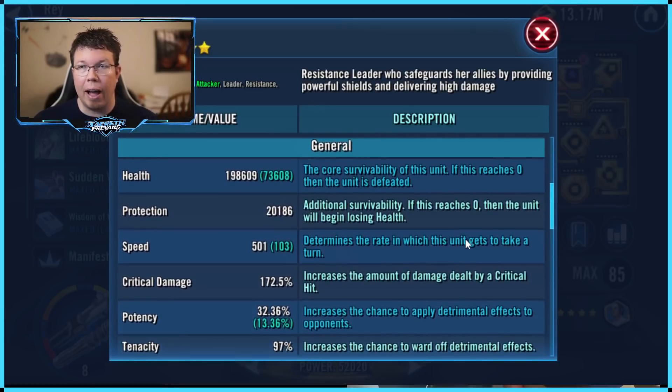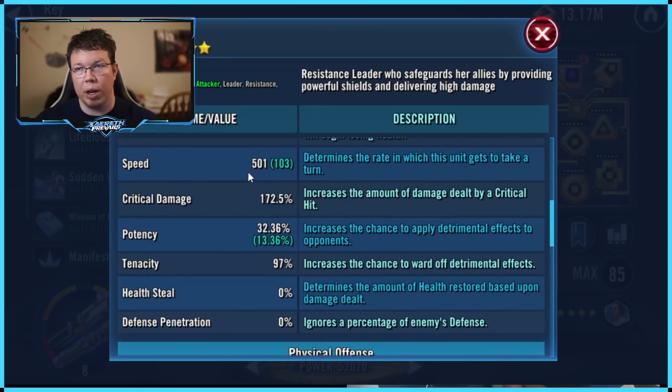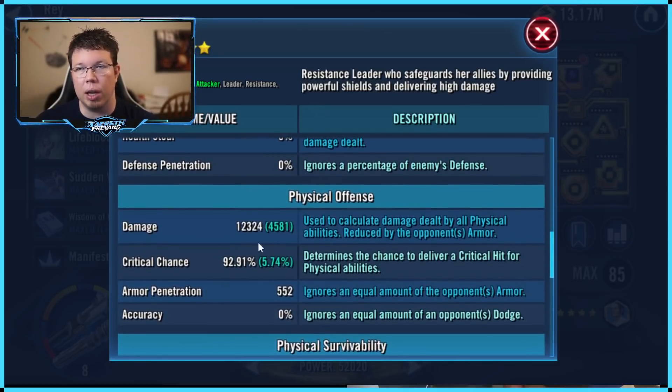Rey's modding is actually pretty good. It is a project I've been working on. It's not the very best Rey — my buddy Hens' Rey puts mine to shame — but this is a pretty good one. At Relic 8, we have around 200k health, and that's the thing that's really tough. You don't want to fixate on health — you want an offense Rey. You don't want to fixate too much on speed either. You probably want right around 100 extra speed, maybe a little less is fine, but the main thing is you need a lot of damage. You want offense Rey because she's going to be doing her ultimate attack, and that ultimate's not going to do that much if she doesn't have a high physical offense.